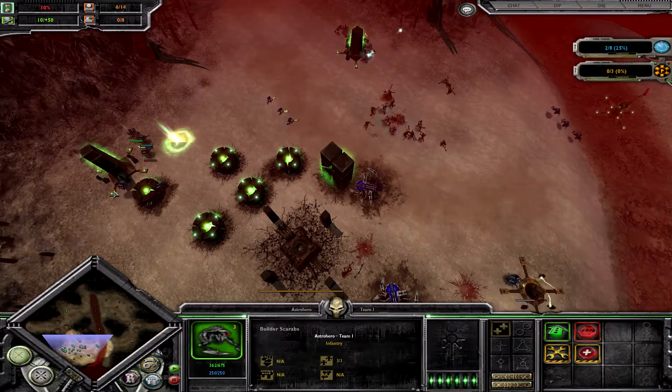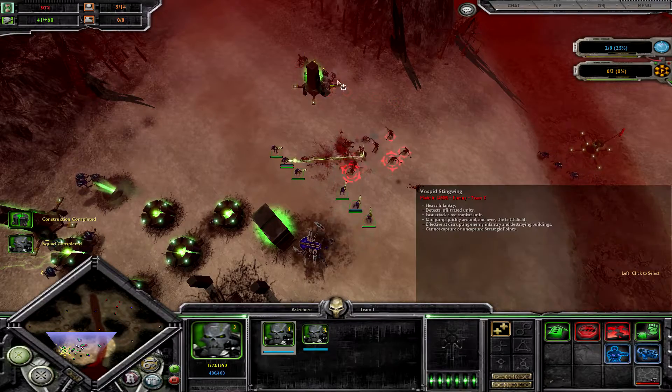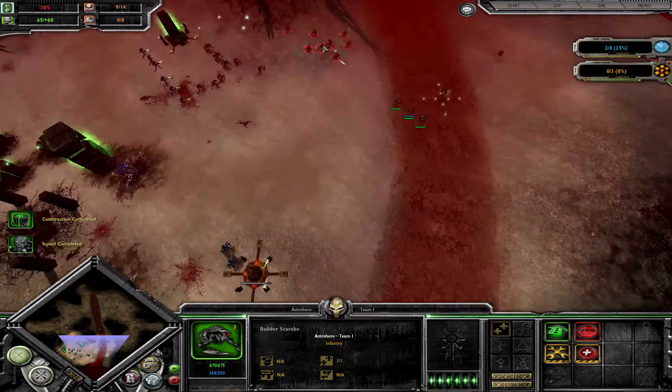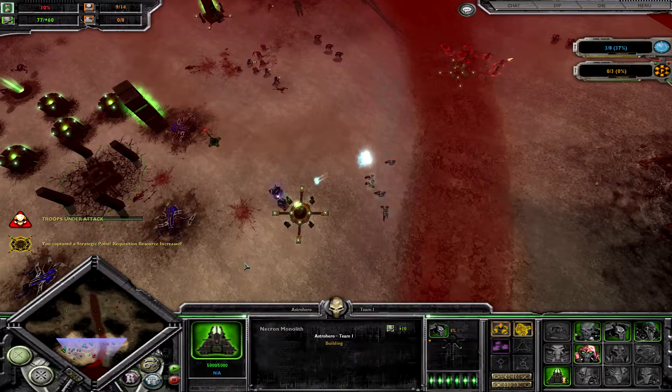He is trying to fight the Flayed Ones and damage them with the Kroot, but they deal very low damage on the Flayed Ones. Now I have the second Necron Warrior squad up, and it seems like Made in USSR's rush attempt has failed.